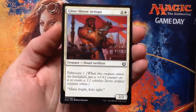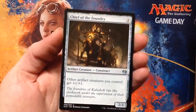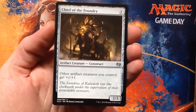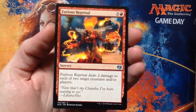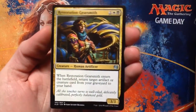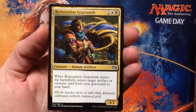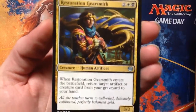Glint-Sleeve Artisan. Uncommons — there's a Chief of the Foundry, I like him. Furious Reprisal. Restoration Gearsmith — screams blink me, blink me, blink me.